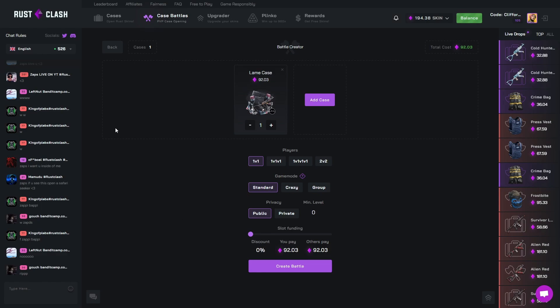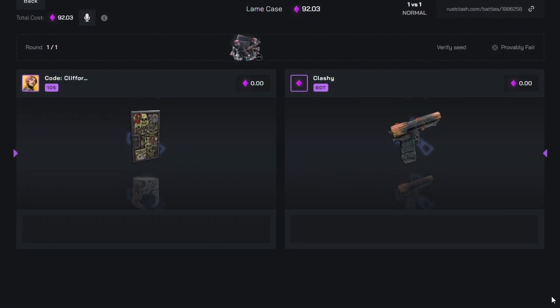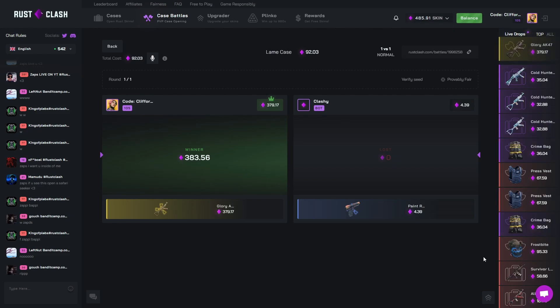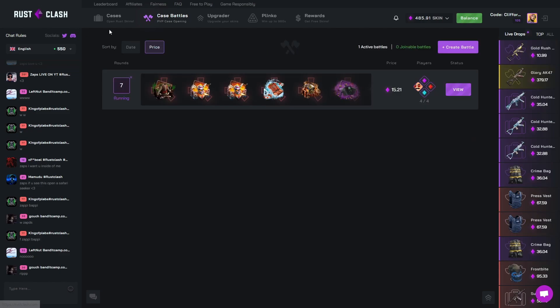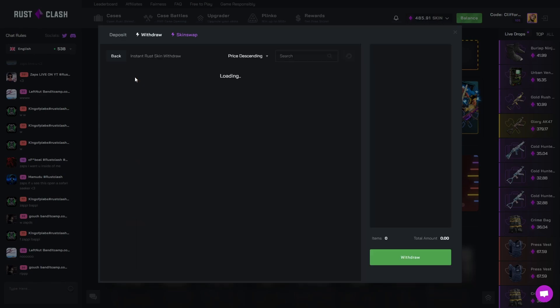Now the most expensive case — 20% chance for a glory AK. If we hit that it's a great payday; if we both hit it and win the flip, even better. Come on, please give us that glory AK. Oh my god — we got it! The Lame case is the biggest payout I've ever got out of a youtuber case. Shout out to Lame for making such an expensive case — 20% chance and we actually pull it. That was mad. I still don't understand why it's in the classic section.